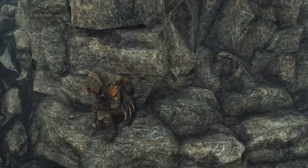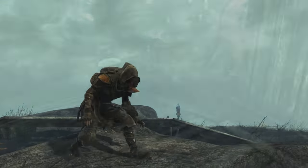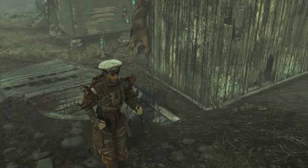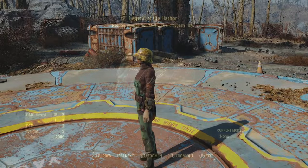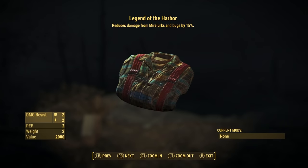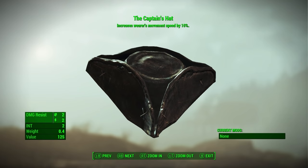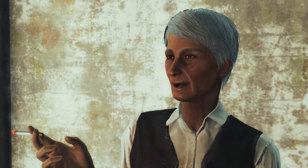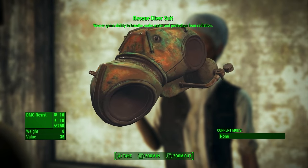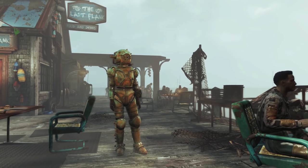Complete the outfit with trapper leathers and lobster trap hat. The hunter pelt outfit and hood offer good damage resist but at a heavy weight, which is the same problem with the coastal armor. The fisherman outfits come in a couple of varieties, including different color overalls. You can receive the Legend of Harbor outfit when you defeat the Red Death. Pair this with the unique hat received for doing the Captain's Dance. If you help Far Harbor, Captain Avery will reward you with the Rescue Diver Suit, which allows you to breathe underwater and offers 250 radiation protection.